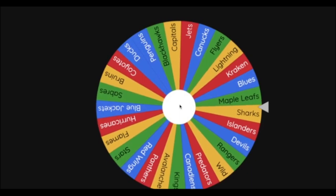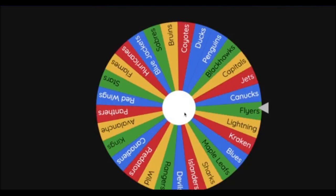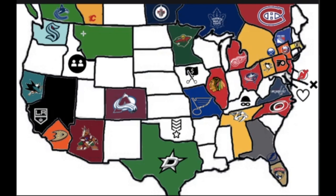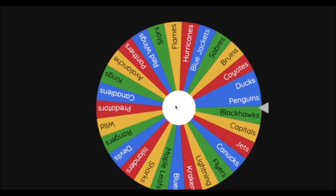Next team on the wheel is Tampa Bay. The Lightning will just claim Georgia. Next team will be the Vancouver Canucks — they're forced to play a game. The Canucks will be headed and will just graze the tip of Montana, adding to their territory. So two expansions in a row.